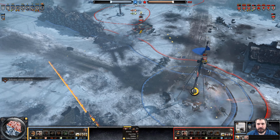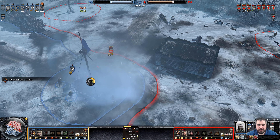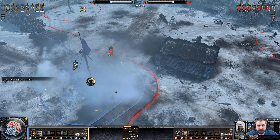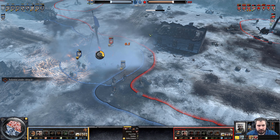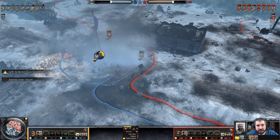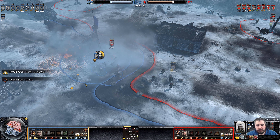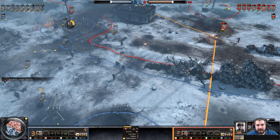No stun shot. He has a satchel charge — throws out White Phosphorus. He's currently still suppressed and now recovering. He does dodge it while staying in the smoke. Very nice — Pioneer squad is going to hold the capture point while the LMG deals with the HMG.